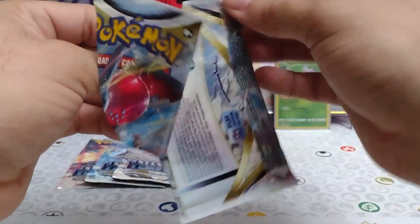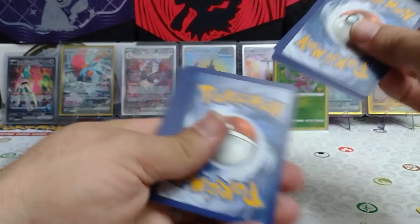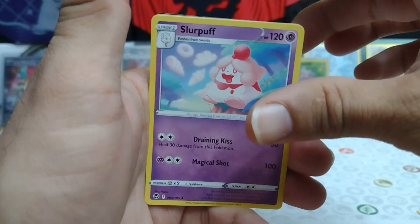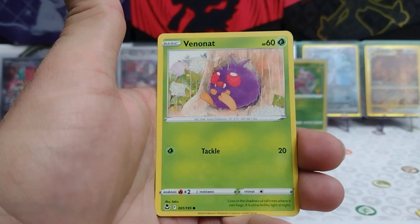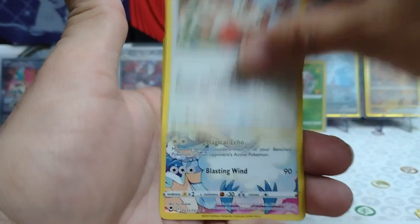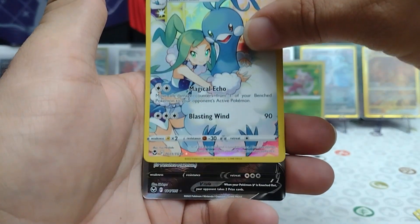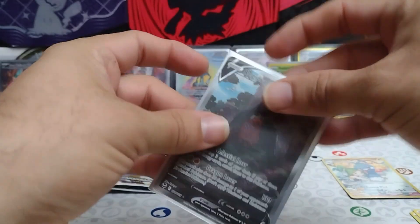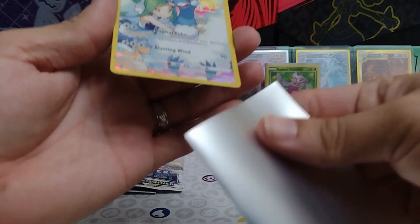Alright, Regidrago — second chance. Will you have what I need in the form of a Lugia? Card code. Dark Energy, Capturing Aroma. Oh, I see something peeking out back there — can you see that? Slurpuff, Honchkrow, Dusknoir, Ponyyta, Venonat, Ralts, Spinda. Oh, we have the Trainer Gallery Altaria — that's a beautiful looking card. And we have something behind it too... What is it? The Regidrago Alternate Artwork! Very nice, that's one we like to see. Beautiful Regidrago, beautiful Altaria. Well, we got one alternate artwork — maybe not the one we wanted, but it's still one that I like.